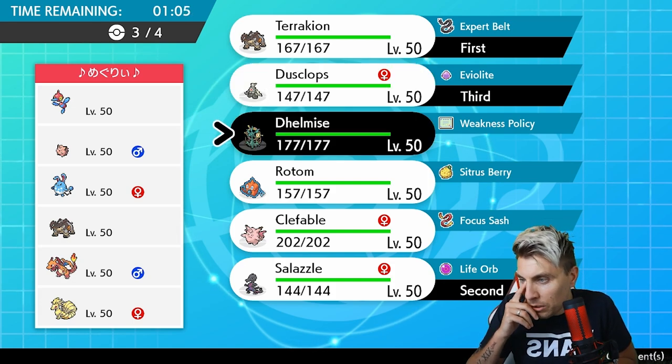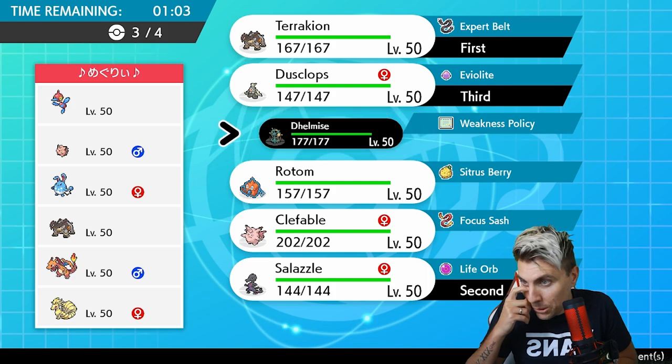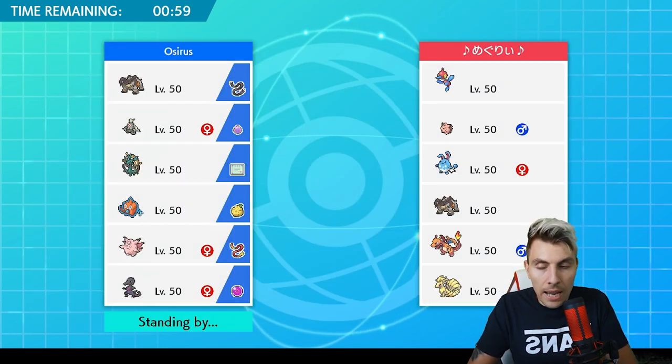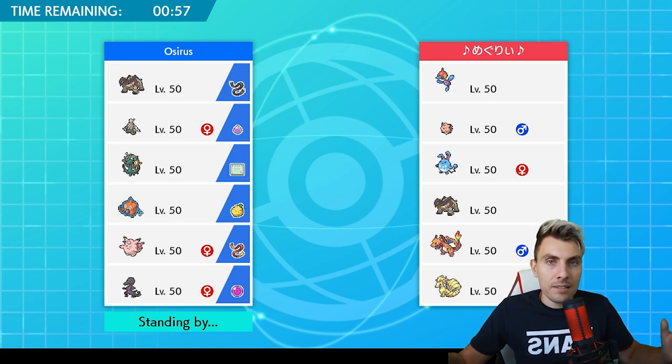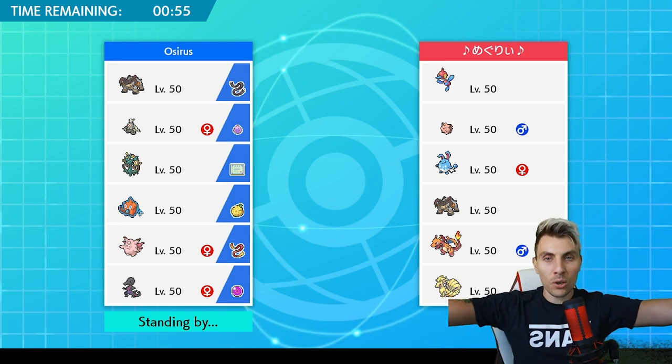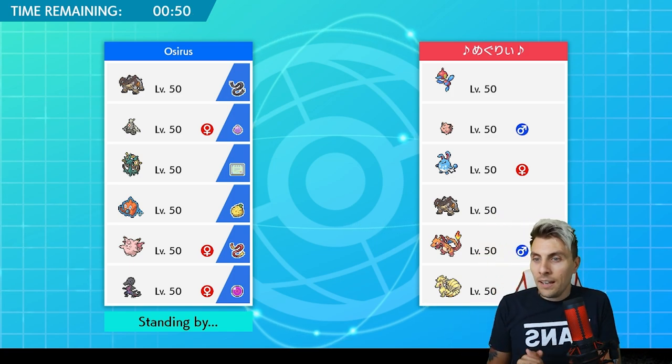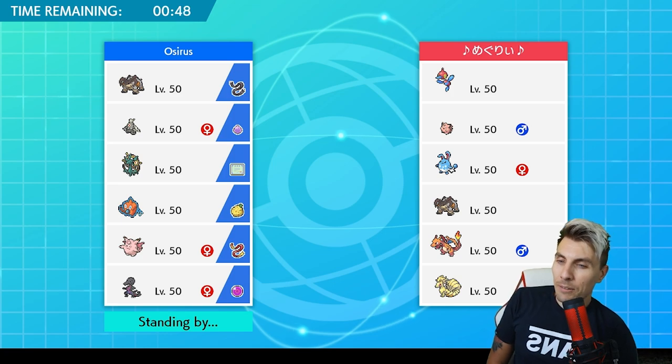It's tempting to bring Rotom-Wash here as well - Rotom's not bad. But Delmise and Dusclops can do some work, and it's a Delmise team so we have to bring Delmise to all games. We'll go with that as we wait for my opponent.